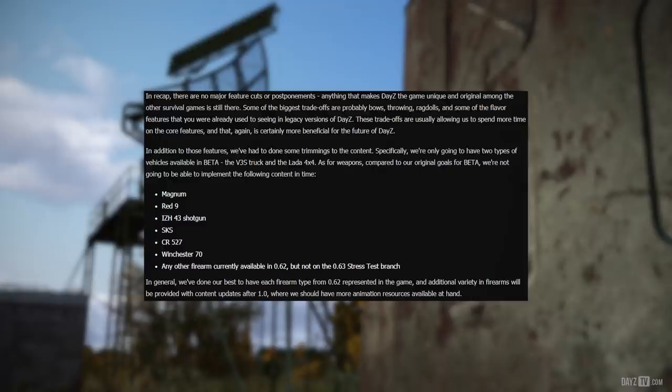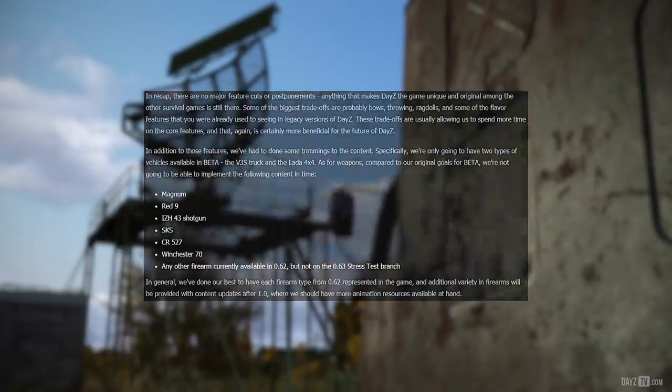In addition to delayed features, some content trimming has been done. Only two types of vehicles will be available in beta: the V3S Truck and the Lada 4x4. As for weapons, compared to original goals for beta, the following will not be implemented in time: the Magnum, IZH-43 Shotgun, SKS, CR-527, Winchester 70, and any other firearm currently available in 0.62 but not on the 0.63 stress test branch. The team has done their best to have each firearm type from 0.62 represented, and additional variety will be provided with content updates after 1.0, where more animation resources will be available.